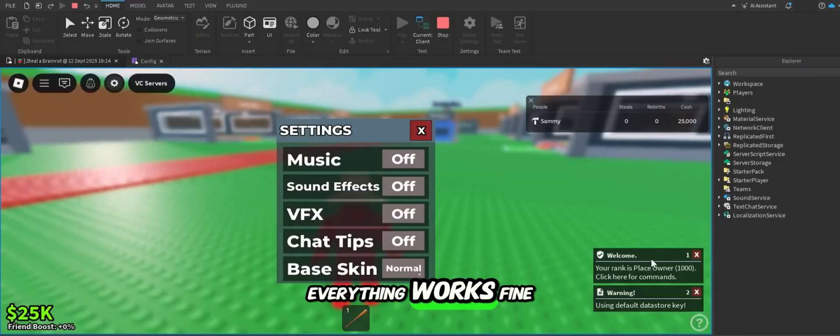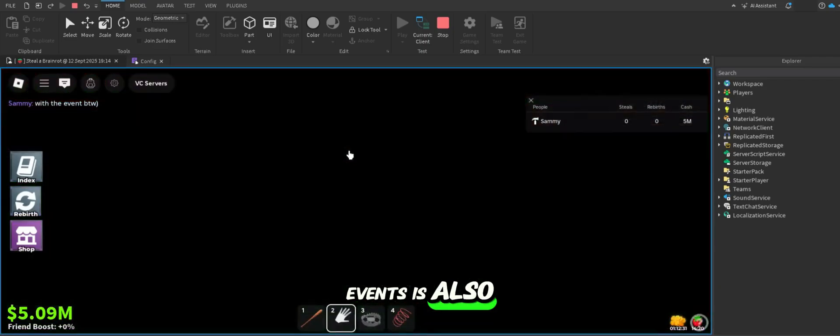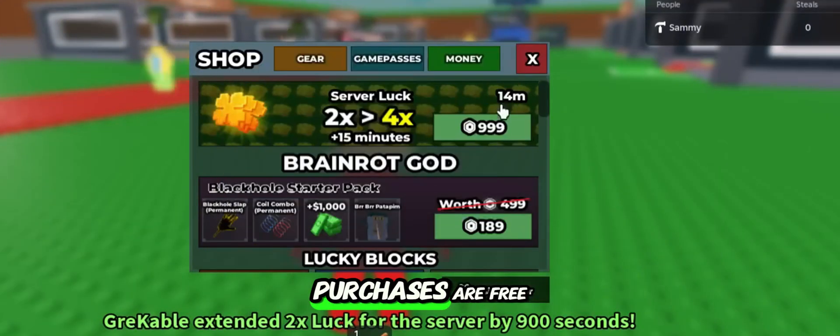Now go to our website and paste what you copied. Success! As you can see, the game copied perfectly, everything works fine. The admin panel with all past events is also available and all Robux purchases are free.